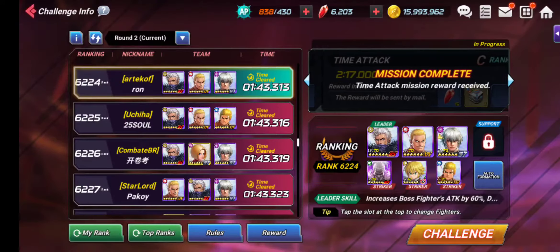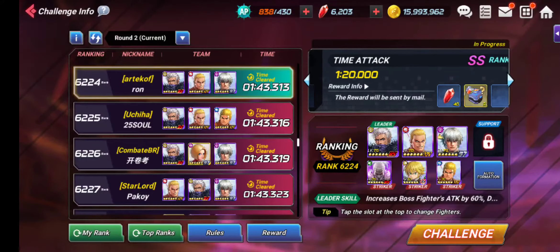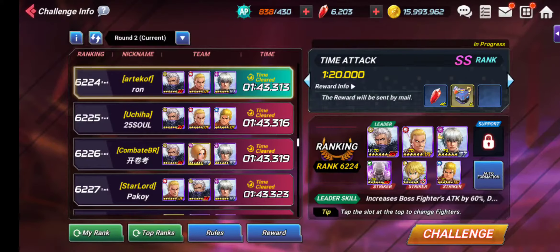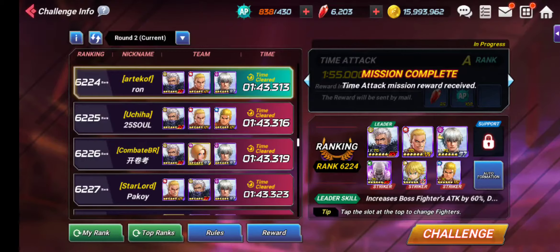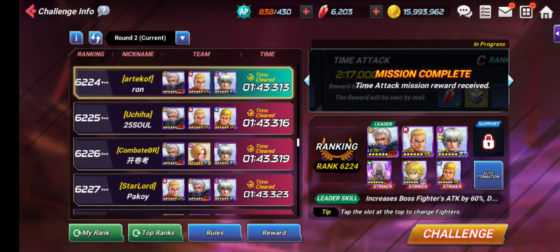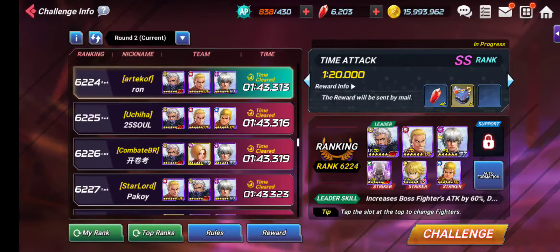Briefly on striker card sets: equipping good card sets on strikers increases their CP, which contributes to the battle whenever the striker is used. The next tip is to play manually, not in auto mode. Manual play gives you a lot of control in using your SPs or special powers.